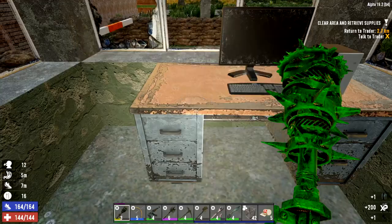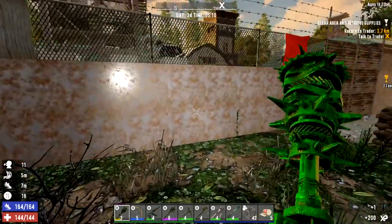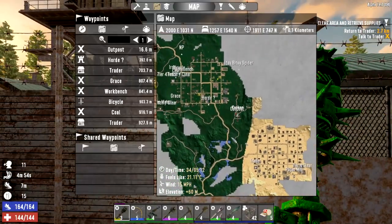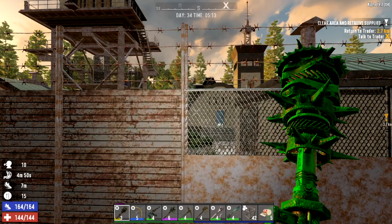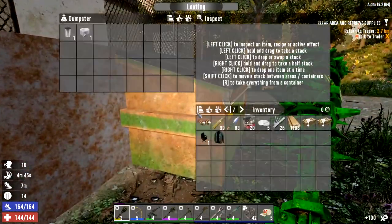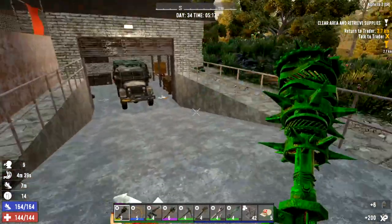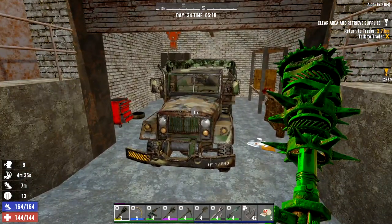I didn't want to go too far away and do a big quest today because the only thing is, we've got lots of good stuff on our map but it's getting very spread out and the travel time is starting to become a bit of an issue. I assume this is a dungeon-style POI, which means there'll be a way in and out — and well, this looks like the way in. We have an army truck here.